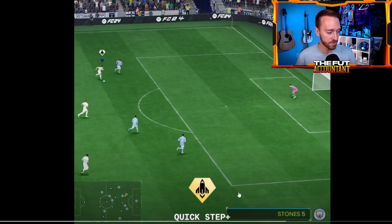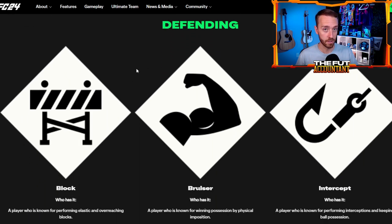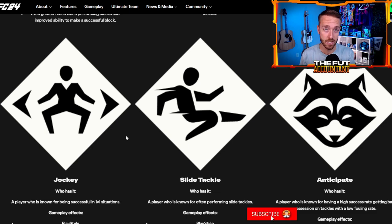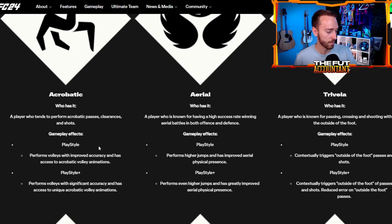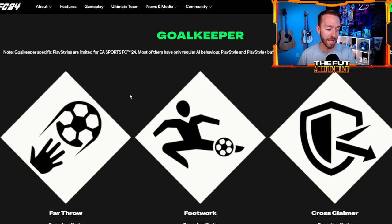Check out the EA website pitch notes — I'll drop a link in the description. Block is probably going to be super overpowered. I actually used Jockey in FC Ultimate Team — Ake has the Jockey Play Style — and he felt so much more rapid on the ball just having the standard Play Style, not even the Plus. Haaland's Acrobatic Play Style lets him perform volleys with significant accuracy and access to unique acrobatic volley animations. These are going to be super important for playing at the best level.